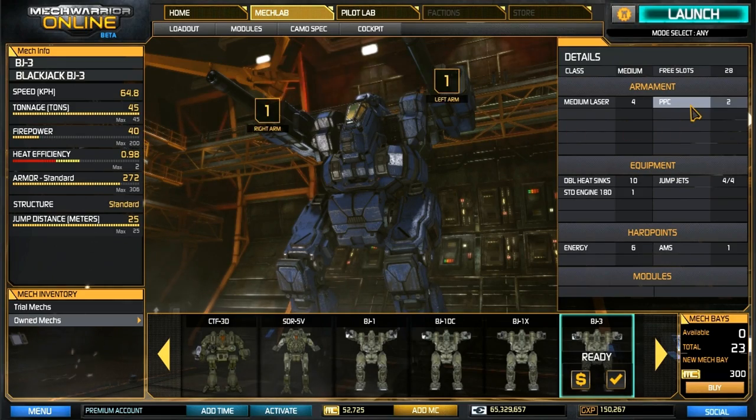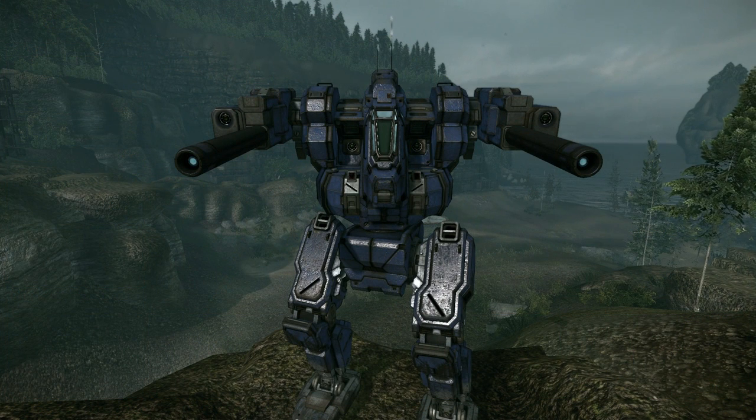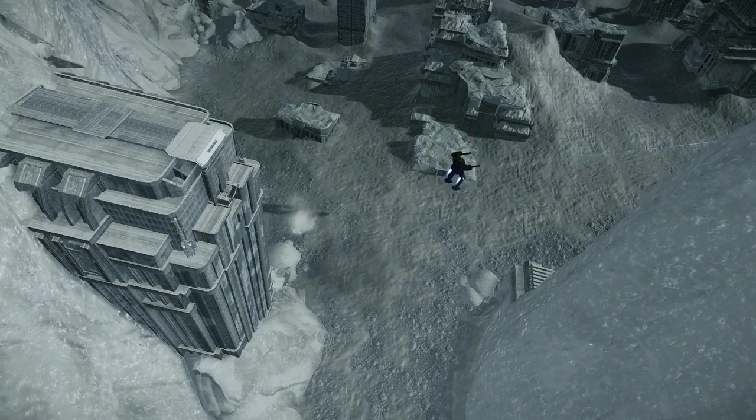Finally, with double heat sinks and lots of attitude, the BJ-3 has six energy hard points and comes stock with two PPCs, four medium lasers, and jump jets. It can travel at a top speed of 64.8 kilometers per hour.